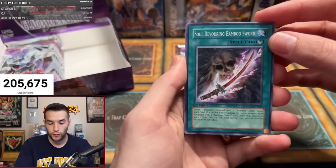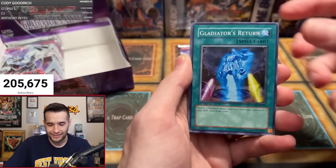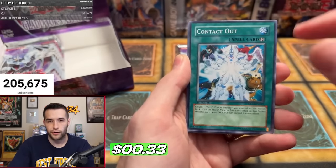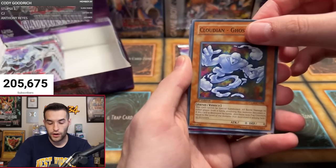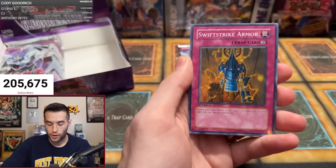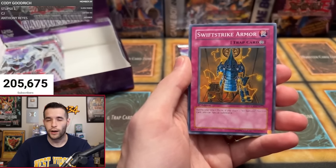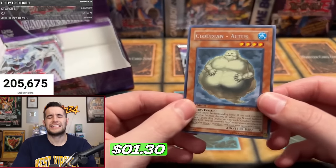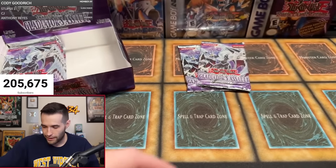Next pack — Michael S, will you get your first foil? Soul Devouring Bamboo Sword — no, not the bamboo! Gladiator Beast Return, Stealthroid, Parry, Contact Out — that used to be a dollar card — Infinity Dark, Cloudian Ghost Fog, Swift Strike Armor. Will this be our first high rarity? Ultimate Rare, Secret Rare, or Ghost Rare? Cloudian Atlas — the chunky Cloudian, a little chunky but cute. Two down, two to go.